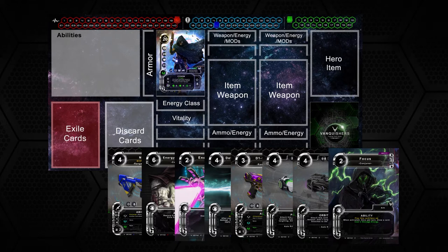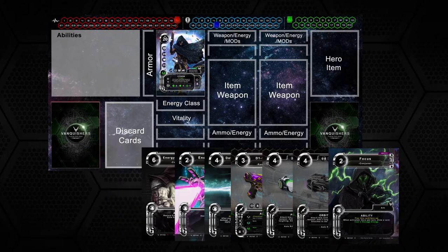To activate cards, you must meet the energy storage cost shown at the top left corner of the card. To build storage energy points at the beginning of your turn, you must exile 1 card from your hand. After exiling, take the green cube on the board and move it over 1 point.